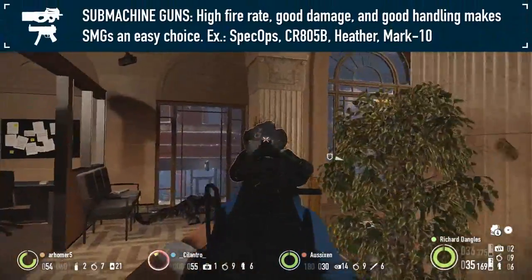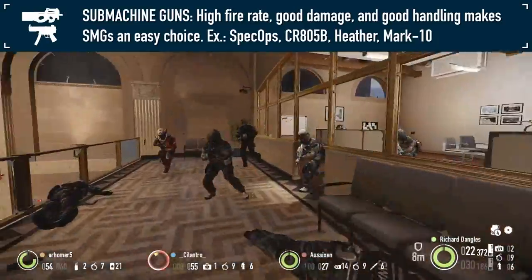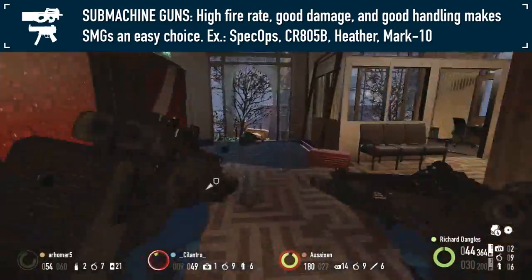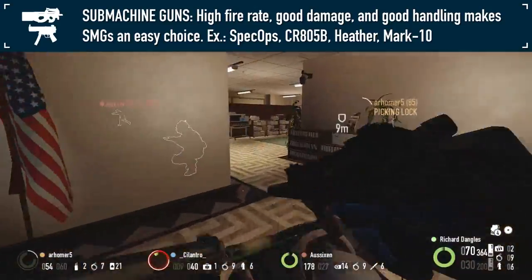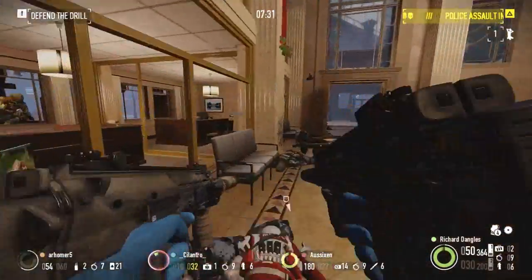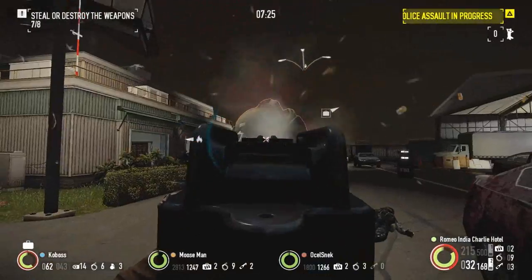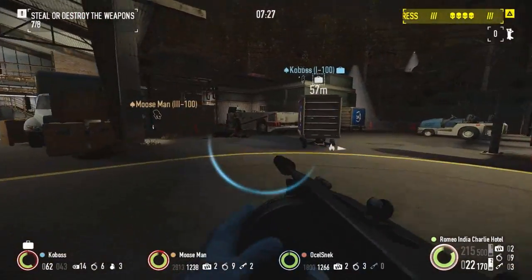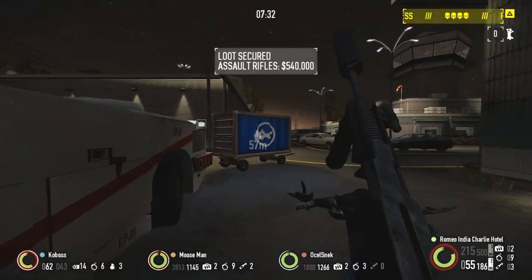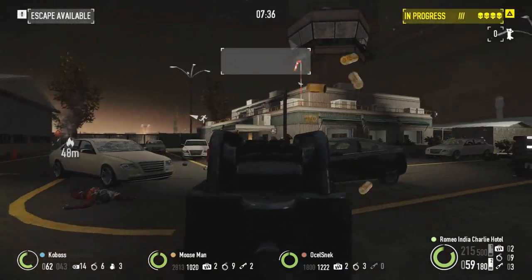Submachine guns, both akimbo and single-wield, are one of the most popular choices, as they generally possess a high fire rate and good damage. Weapons like the Spec Ops, Heather, and Mark 10 are versatile, being able to be kitted out for both low concealment critical hit builds and regular builds as well. Getting close may be mandatory for some SMGs and more so for the akimbos due to their increased recoil and reduced precision. Still, the speed at which a pair of SMGs can rip through a Bulldozer shouldn't be underestimated.